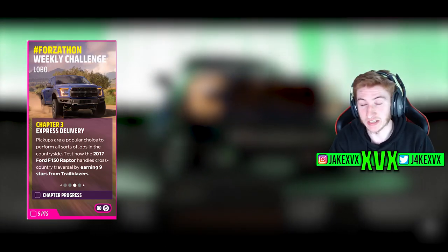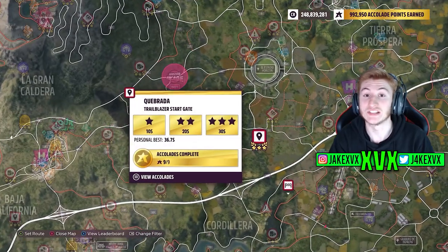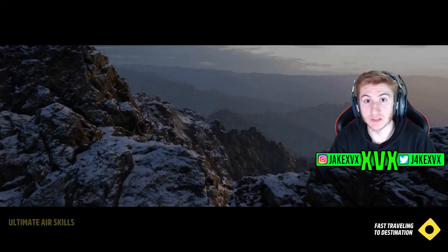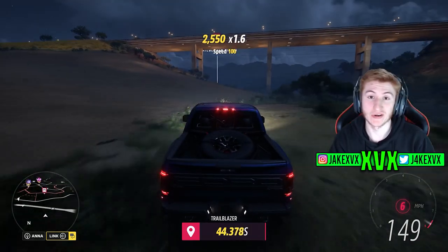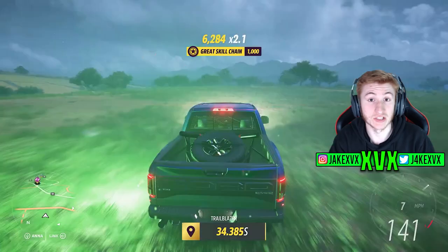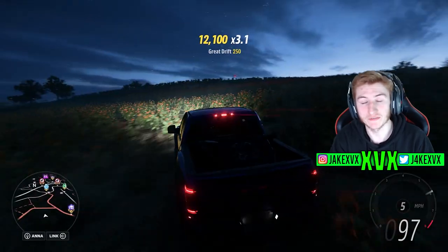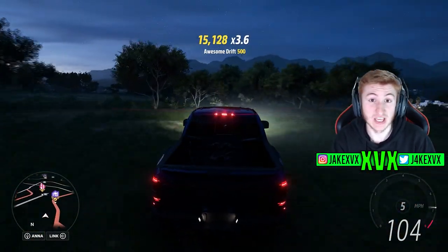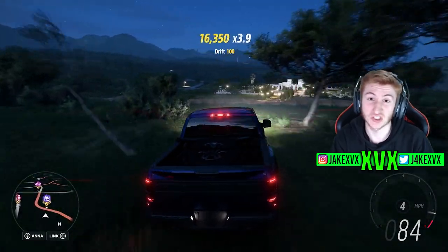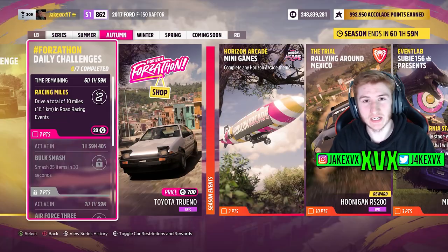The third weekly challenge is nine trailblazer stars in the Ford Raptor. In my opinion, the easiest trailblazer is this one here — you can get three stars on it quite easily, meaning you only need to go back three times. Fast travel to the area, go in a straight line under the bridge into the trailblazer, and exit. The fourth challenge is to accumulate 500,000 skill points over time. Once you finish the trailblazers, you're in a good area — just drift around, smash trees and fences, and it won't take long.